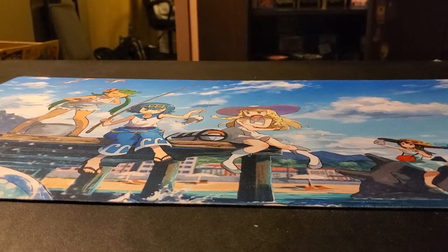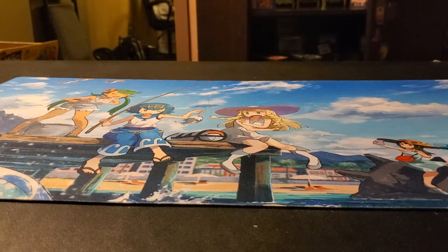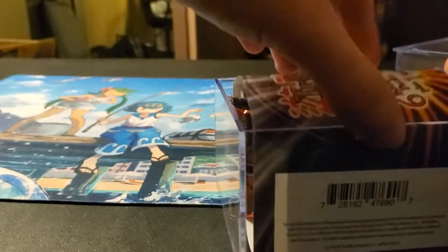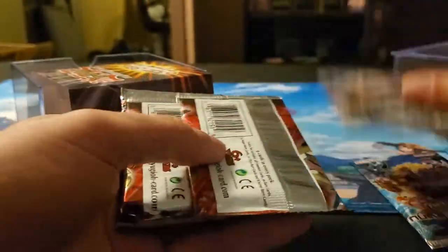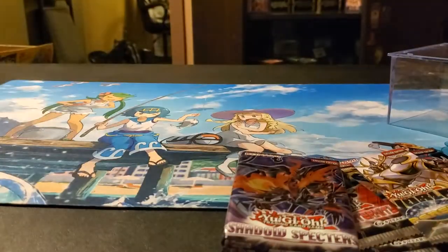How are you guys doing today? Let me know in the comments section. You should definitely pick up these cubes — I got them at Walmart.com for $11 each. Alright, first one. Two packs: Cross Souls, Number Hunters, World Superstars — that's great — Series of Fraternity, another one, and Shadow Specters. A lot of great sets right there.